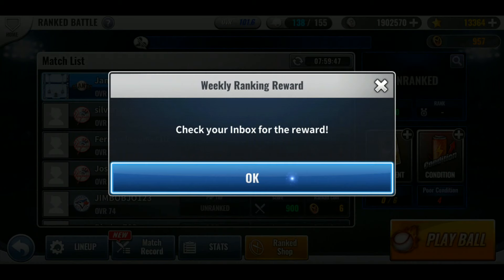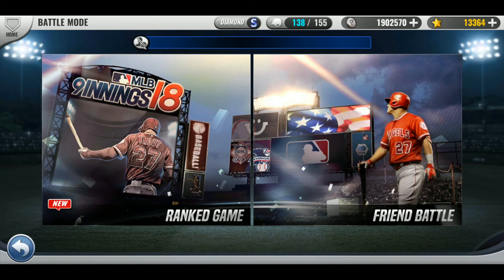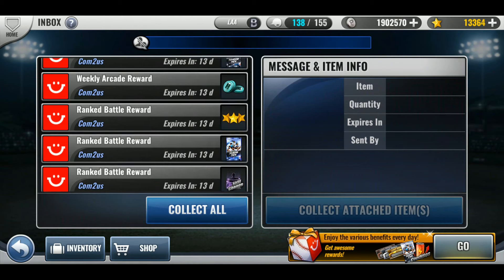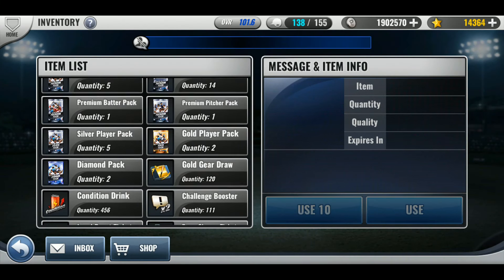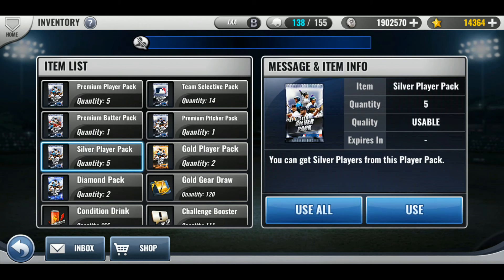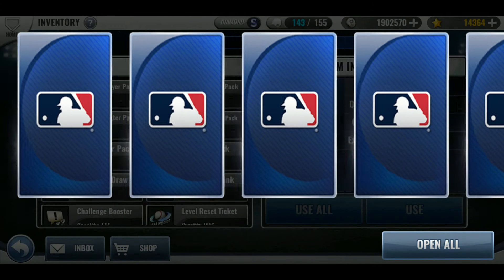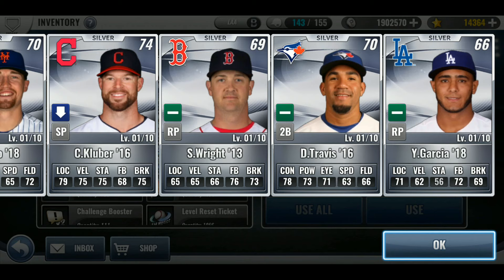Let's go ahead and collect that and click out of there. Let's go ahead and collect this and start some combos, start opening these. Should go fairly quick. I do have two Diamond Packs — one is from League 2032. Let's start with the Silvers. Nothing for me.